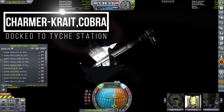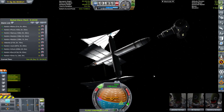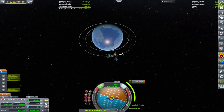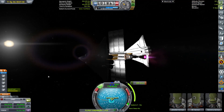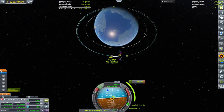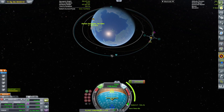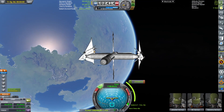We got there and we're going over to the Charmer, the Crate, and the Cobra, which are attached to Tai Chi Station. We're going to disconnect it from Tai Chi Station and slowly make our way, getting as far away from the station as we can — all the way out to around 75 on our periapsis.